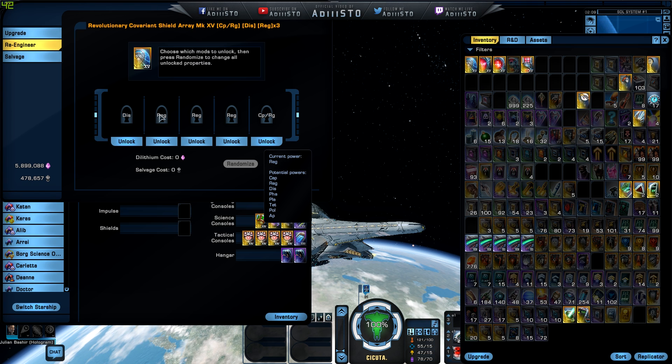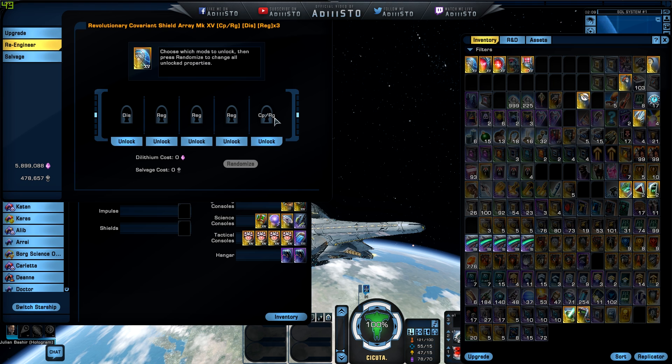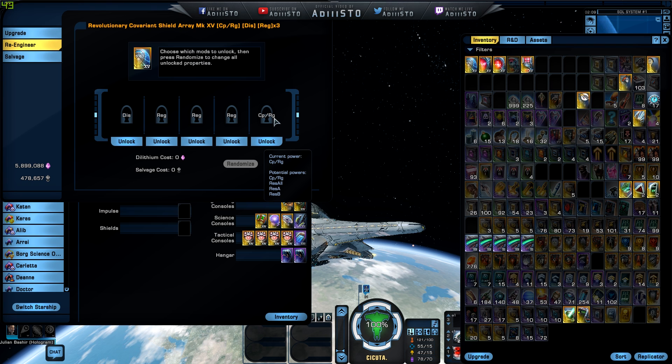I'm guessing all four of them can be applied. And also the last one is going to be Res All A or B. I don't know what A and B mean — there is some kind of mismatch between a couple of them. So if you really want to do that, it is available for your shield. It is currently set. Let me just change it and see where it comes.